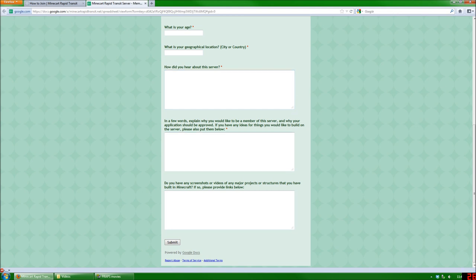The second to last question in the application is probably the most important. It's basically your chance to explain why you want to be a member of the server and why we should approve your application. If you have any ideas about what you'd like to build on the server, you can also put them down in this section here. The last question is optional, but if you have built any epic creations in Minecraft, we want to know about them. So if you have any screenshots or videos of those projects or structures, please provide links here. We would like to see some skilled builders on the server, and that'll definitely help your application.